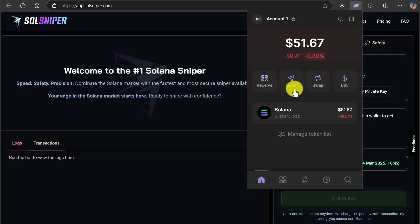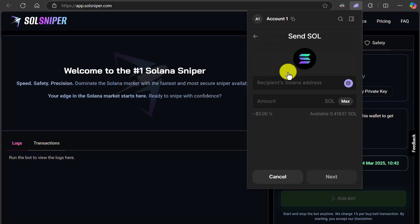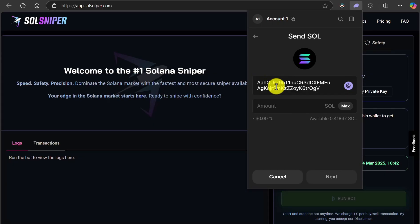Now what I'm going to do is click on send, because we basically need to send Solana over to our bot. So that address that I just copied, I'm going to paste it in here where it says recipient Solana address. That's my SolSniper address, that's my wallet. And right here I'm just going to say 0.2, which is pretty much 25 bucks.